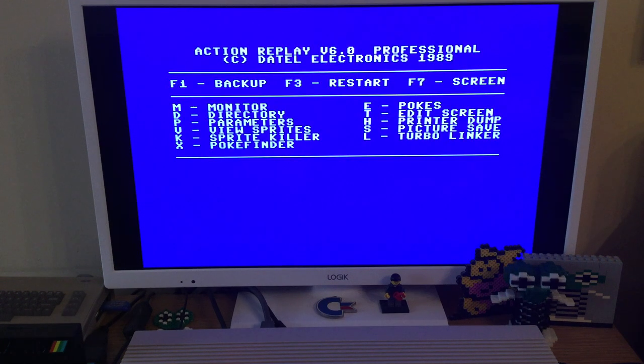So we're going to go to the Action Replay cartridge to enter pokes: 608136, 1664 255, 1662 255. That will give you the suit, and then we're going to do infinite energy inside the suit and then infinite energy outside of the suit.